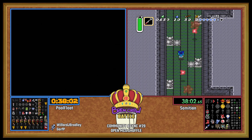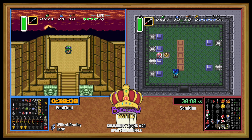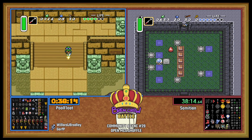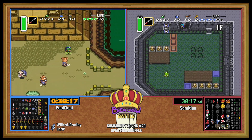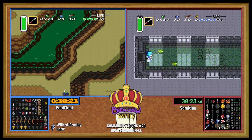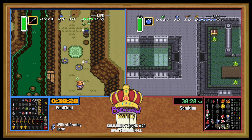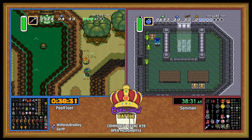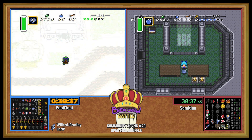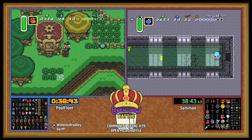Not a bad thing. The nice thing about also having the Hammer is that PoolFloat doesn't have to go across the broken bridge again. PoolFloat, don't forget to mirror and turn in that mushroom — this is the best chance to do it. He even sets up for the quick mirror bonk.